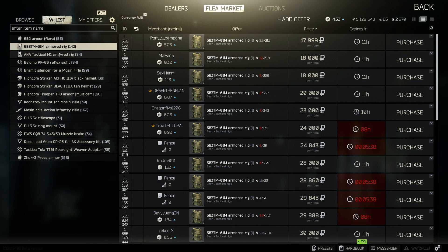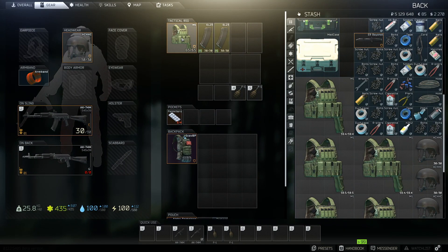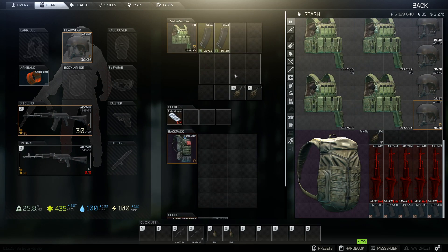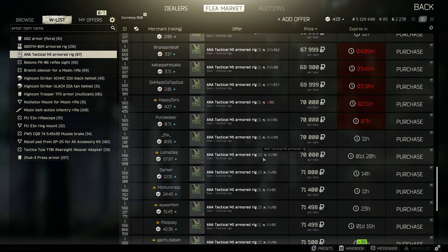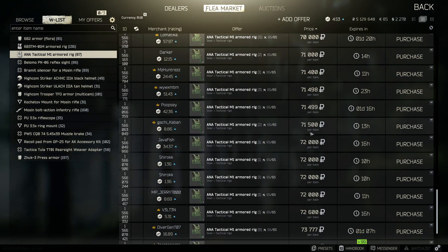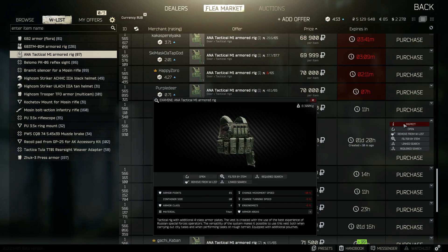For a slight step up, the armor I'm currently using is the Ana Tactical M1 rig. If I go to my character you can see I currently own six of these rigs — I swear by them and like to have multiple loadouts ready to go. The Ana Tactical M1 armored rig is definitely my number one choice for armor and rig combined in Escape from Tarkov at the beginning. It costs around 65,000 to 70,000 rubles.